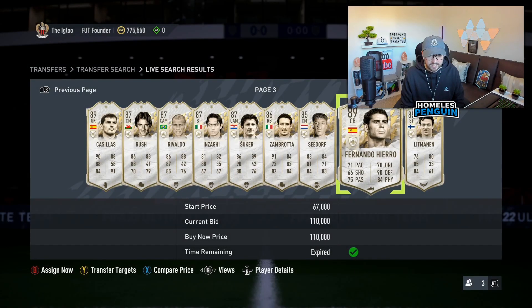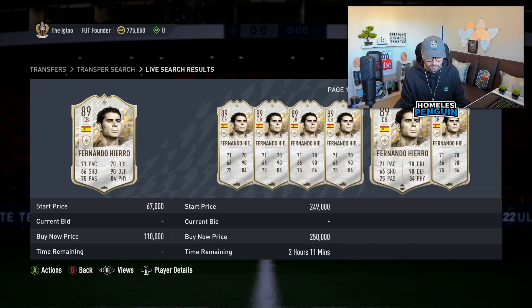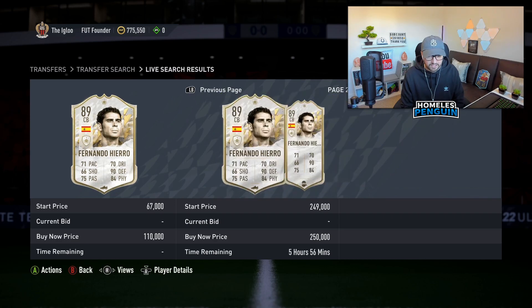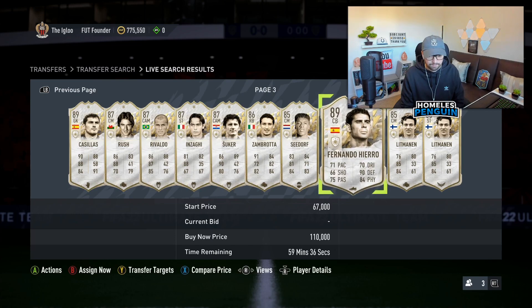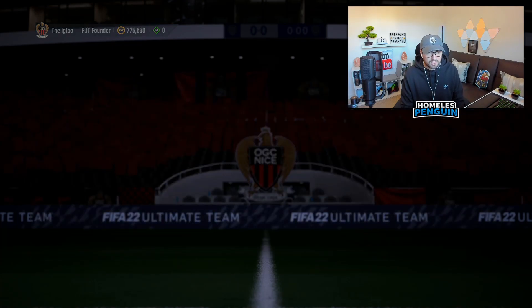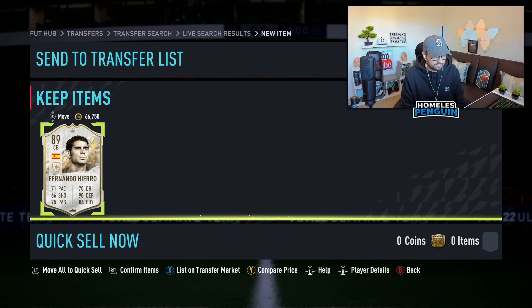Definitely gonna be a trade — an 89-rated Fernando Hierro fresh card for 110,000 coins. That is just crazy value. With it being fresh I reckon I can get probably 135 at the very least. We'll check that on Futbin, but this is definitely going to be a good trade. The EA tax isn't going to be too significant considering it's only a low-value icon, so it's not gonna hit our profit margin too much.